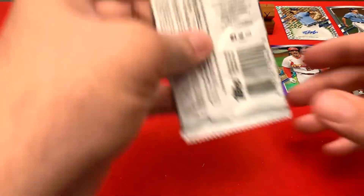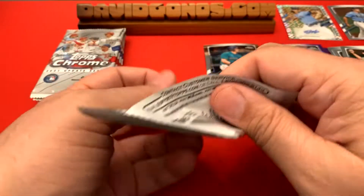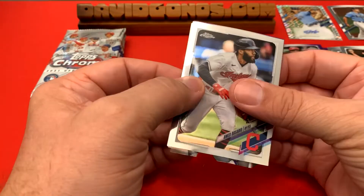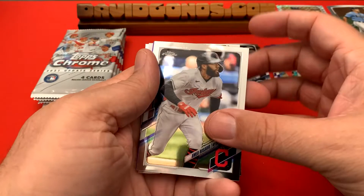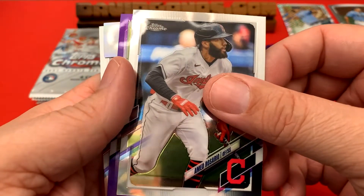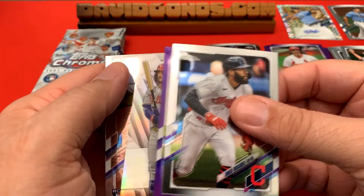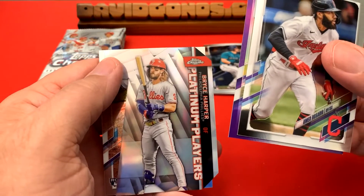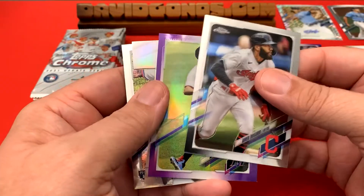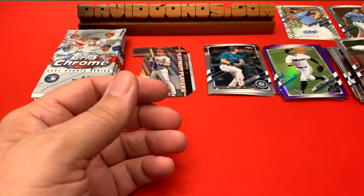Let's go — fifth pack. On the megas, I've seen some breakers get two autographs in an omega box, which is pretty amazing. We got the die cut — that's another one of the inserts. Let's go to the back: Tyson Miller, and then the die cut — Bryce Harper platinum performers. I like that a lot, that's one of the better looking ones. And then we got Adam Duvall purple. Opening up a spot for them and more rookies right here.